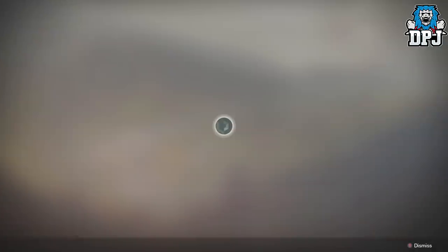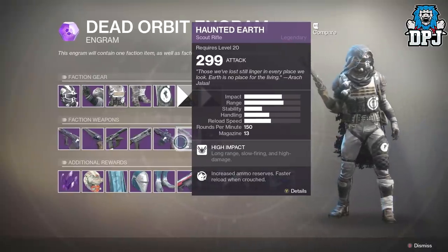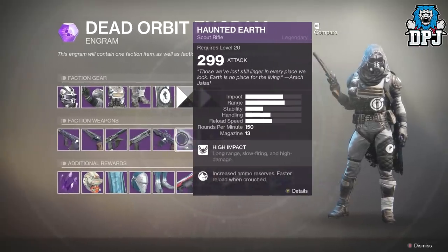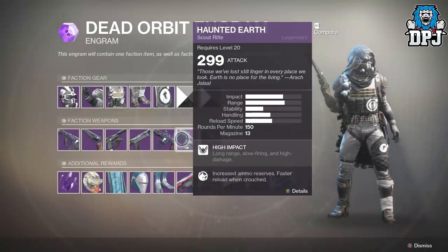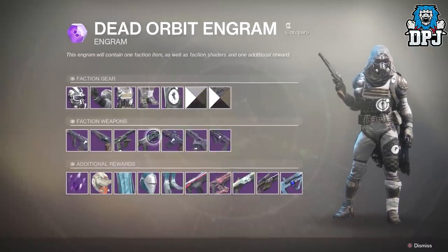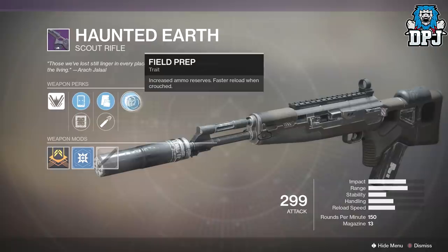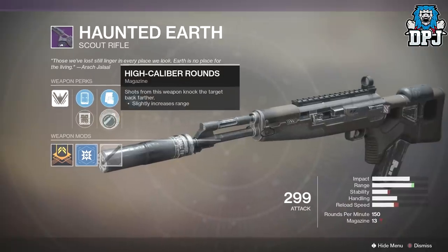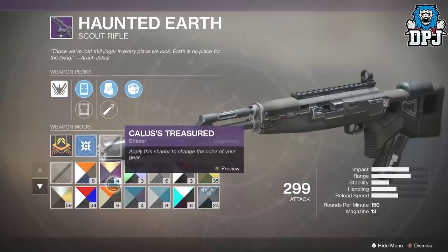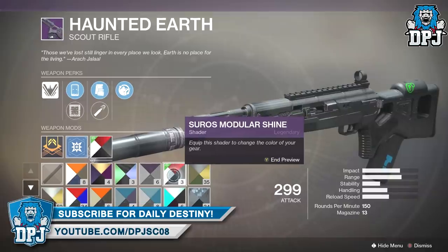Let's check out the new Dead Orbit weapons. We have Haunted Earth - which was the weapon you could win last time; they've now rolled it into the regular loot pool, which is great. On this we've got Fueled Prep, Tactical Mag, High Caliber Rounds, along with IS5 Circle and Model 6 Loop sights. I actually enjoyed this - it's not the best scout rifle in the game but it's pretty decent.